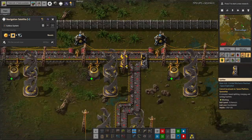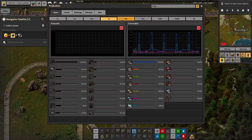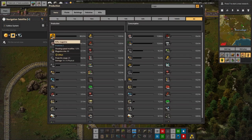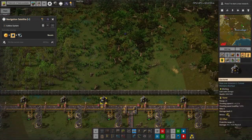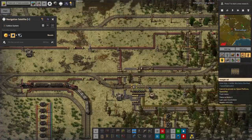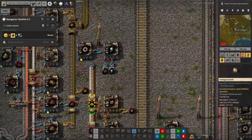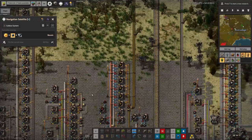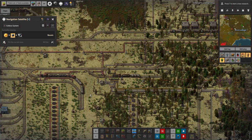If you look at the production graphs for magazines over all time, we can see we've made 70,000 rifle magazines and used 10,000 of them. So six in every seven rifle magazines we've made are sitting somewhere in the factory — whether that's on belts like this, in the guns, in the ammo train, or in these chests. Having six-sevenths of the ammunition we've made just sitting unused feels slightly excessive.